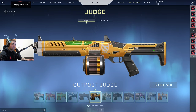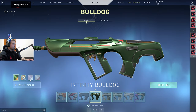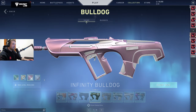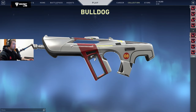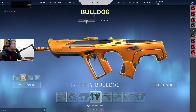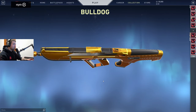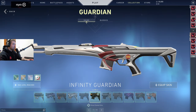We have the Bulldog — same story as the Classic: a lilac color and my favorite, the racing stripe. But the green and the gold look nice too — the gold variant is entirely golden, so it looks awesome.